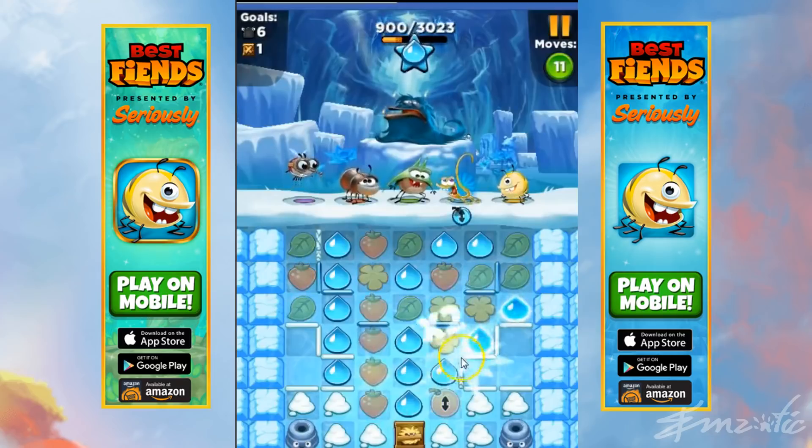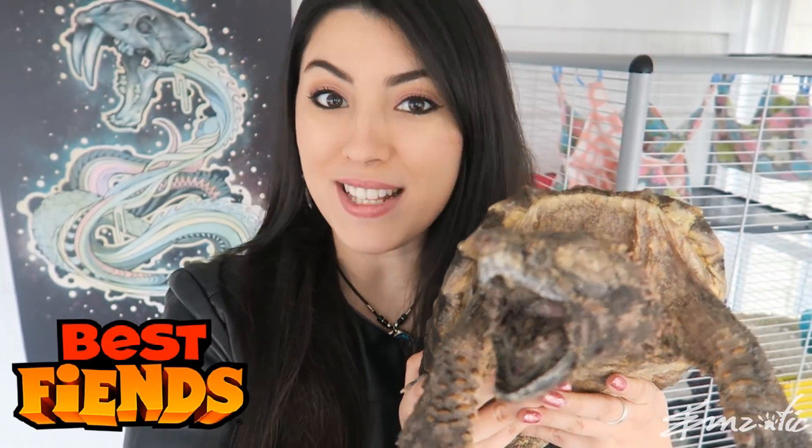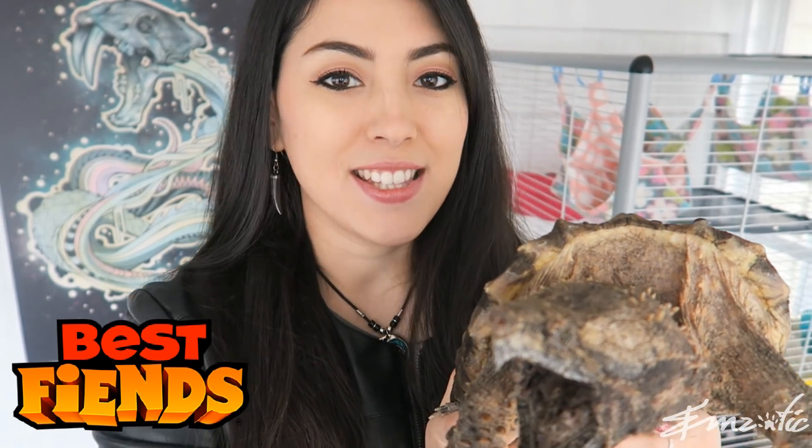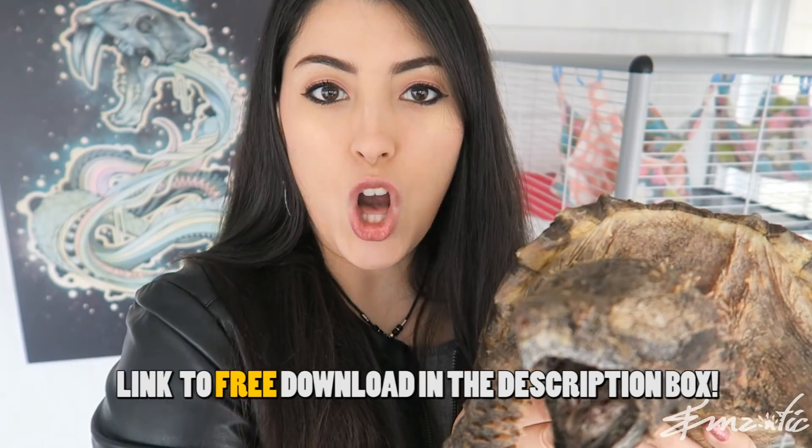Today's video is sponsored by Best Fiends, which is a puzzle adventure game. In the game you collect cute fiends which look like various types of animals and monsters, and you defeat slugs by joining together the same colours. Best Fiends is available on the App Store, Google Play, Amazon and on Facebook. The game is free to download and it can be played without Wi-Fi. Because it's the month of love, Best Fiends is offering some massive prizes as well as the opportunity to unlock new characters such as Orchid Mantis. Definitely use my link below in the description box and you will get a free $5 bonus of diamonds and gold.